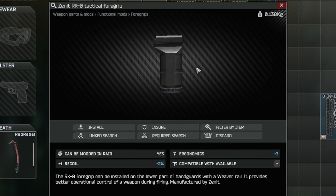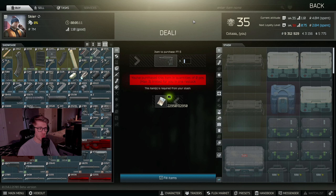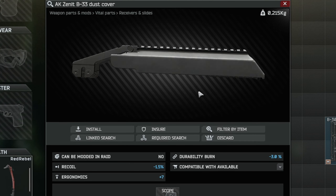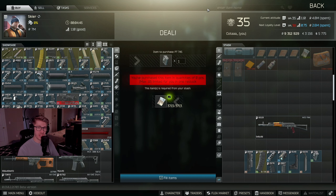Our next piece up is the Zenit RK-0 tactical foregrip. This tactical foregrip can be found at Skier level 3 for 7,200 rubles. Our next piece up is the AK Zenit PT-3 Klassika stock. This stock can be found at Skier level 3 for 22,000 rubles. Our next piece up is the AK Zenit B-33 dust cover. This dust cover is obtainable at Skier level 3 for 15,000 rubles. And our last piece is the AKS-74/AKS-74U Zenit PT-Lock. This PT-Lock can be found at Skier level 2 for 3,700 rubles.